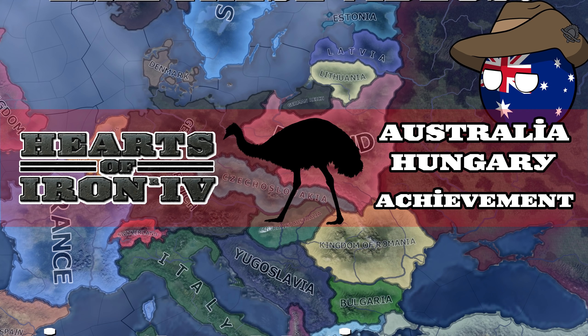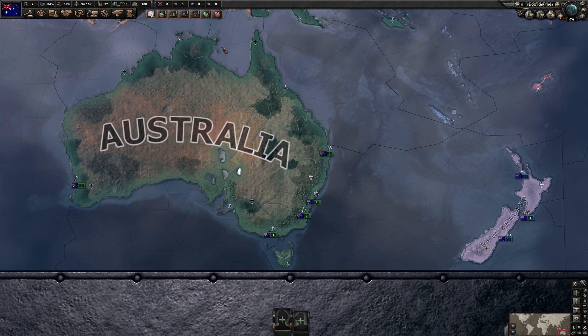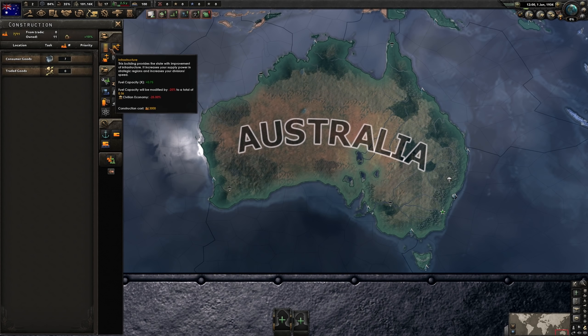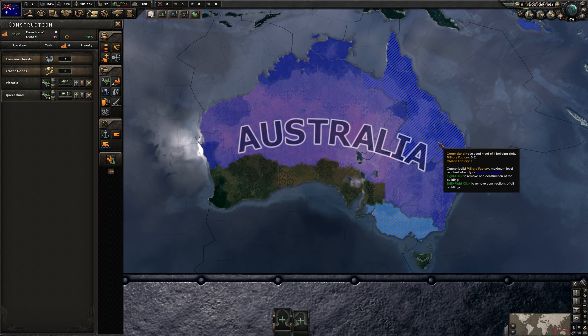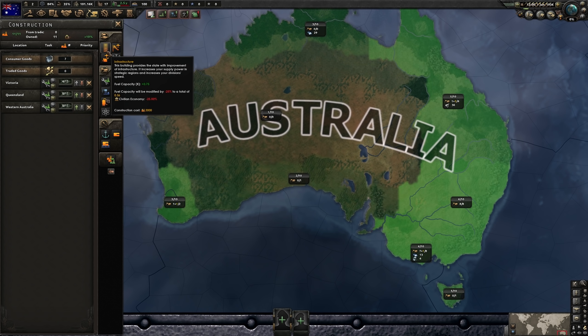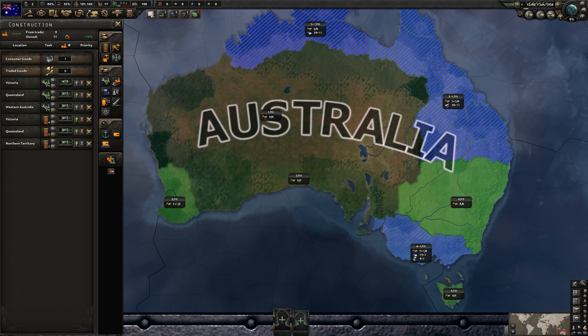Now, on to the video. Mighty Australia. First things first, we will be disbanding the army — we have no use for these men. Construction: military factories in your highest infrastructure provinces, as usual. If you're looking to continue this game, I recommend following up with some infrastructure wherever you can get more resources out of it. Resources are always good.